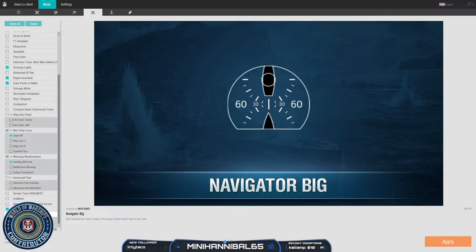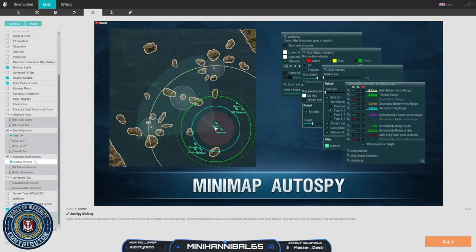The final mod I'll recommend is a mini map mod — the Autospy mini map mod. I love this modification because of the amount of information it can give and its flexibility in letting you choose what information you see. Looking at the configuration, you can display your main battery firing range, torpedo range, sonar action, secondary guns, AA guns, hydro, surveillance, detectability, and smoke. All of those ranges you can choose to show or hide, and you can change the colors so you know what you're seeing. You can also have circles filled in, dashes, or heavy circles — you've got options.